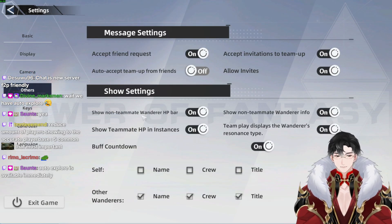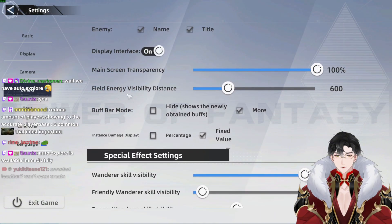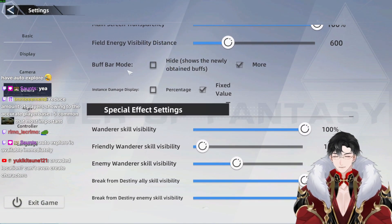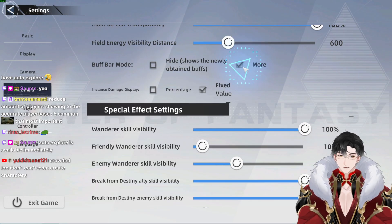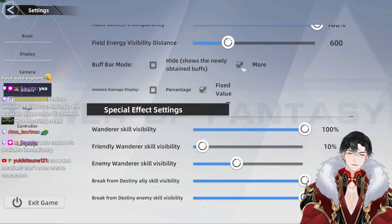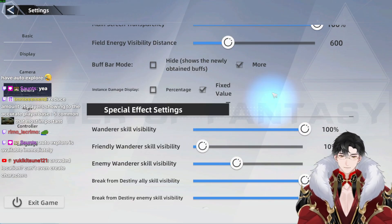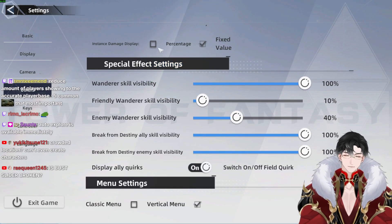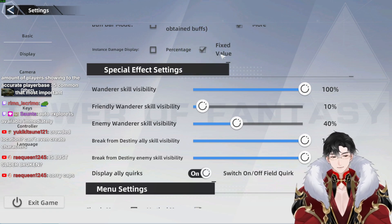For others, this is your personal preference and doesn't matter — if you want to show your name, show your name. Transparency — that's whatever. Buff bar over here — buff bar mode. I think it defaults to hide; you want to be on more so you can see more of the buff bar and all your buffs. Very important. Damage display defaults to percentage — I recommend fixed value so you can see exactly how much damage you're doing.